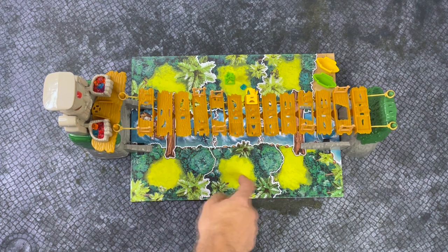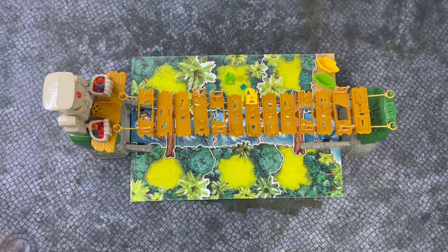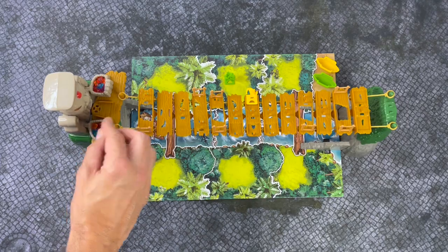If the jewel lands on any of these spaces that aren't water, it stays there, and any other player that lands on that space can just pick it up. If it lands in a canoe, it's off limits. If the jewel lands in the water when it falls off the bridge, it immediately returns to the idol's hand.